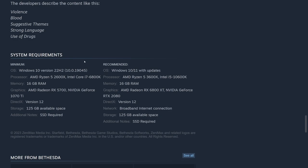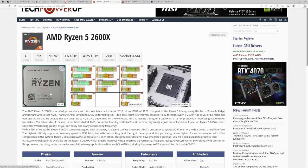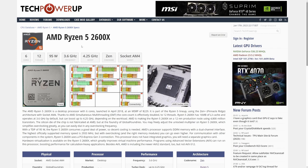Let's talk CPUs. For the minimum requirements, Bethesda recommends the AMD Ryzen 5 2600X or the Intel Core i7 6800K. The 2600X came out in 2018, and the 6800K was released around 2016. Importantly, both are 6-core, 12-thread CPUs, so if you're running a 4-core, 8-thread processor, you may have issues — it might run, but probably not smoothly or consistently.